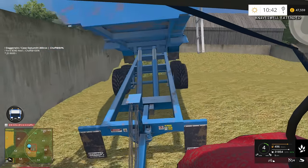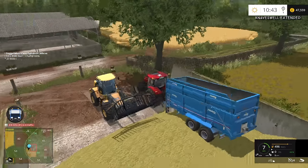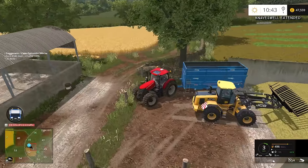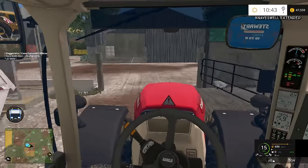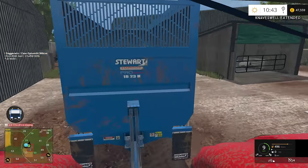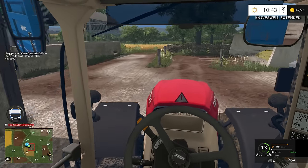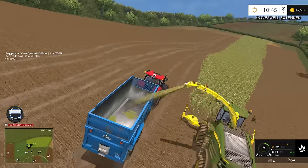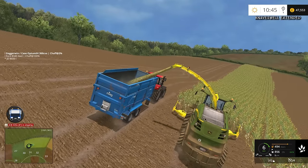We'll just squeeze up here — very close. We can squeeze around the back, hopefully. I think we're okay. We'll spin around and get the final load. I suppose if we move the Ford tractor we'll be able to go in a loop. But it did manage to turn around — autocombine is good for that. This is going to be probably only about 60% of a trailer if we're lucky. We've got to stay positive though — we've got to stay as positive as possible. This is our main income.